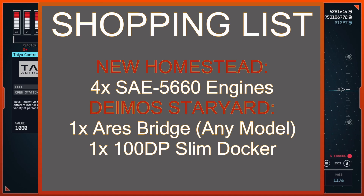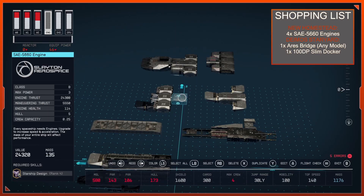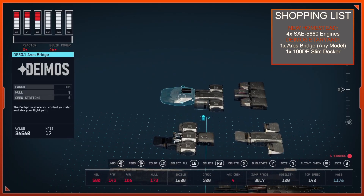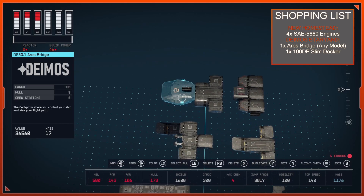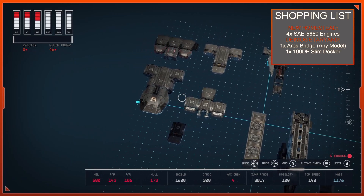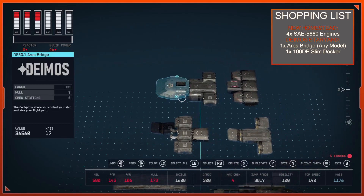Before you get started with this build, you are gonna need to pick up a couple specialty parts — not too many. You're going to be using four Slayton Aerospace SAE 5660 engines, so make sure you pick those up from New Homestead. We're also going to be using the Deimos Ares bridge — I'm using the 30.1, but you can grab any version of the Deimos bridge that you want.